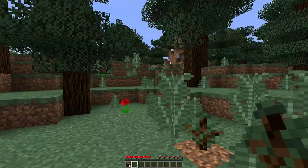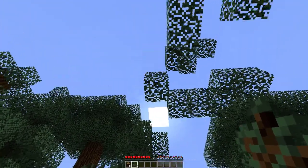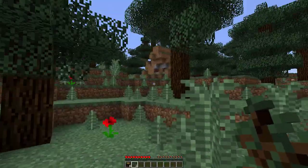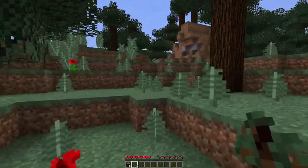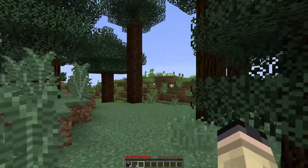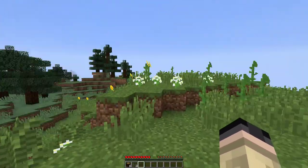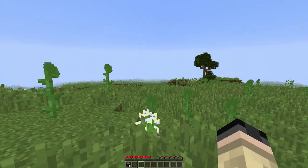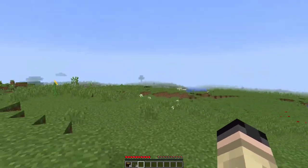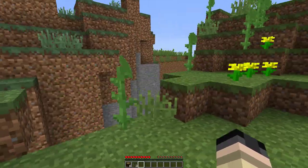Looks like I'm punching more tall ferns than leaves. The sun's already almost in the middle of the sky, so we've got a little over half a day left. Let's see if I can find a place to settle down for the evening. In older versions of Minecraft, people would always look for veins of coal — if you could find coal, you could make torches, and torches kept the monsters away. So I think I'm going to look for one of those veins of coal.